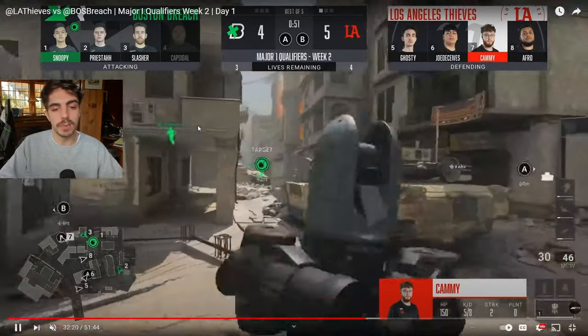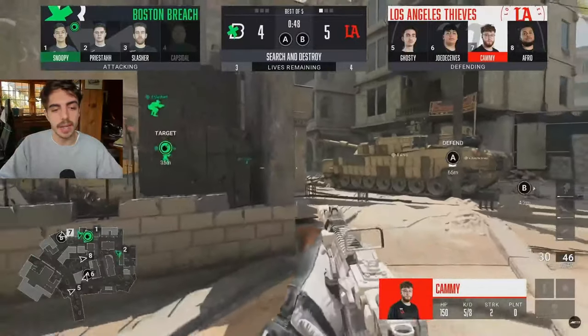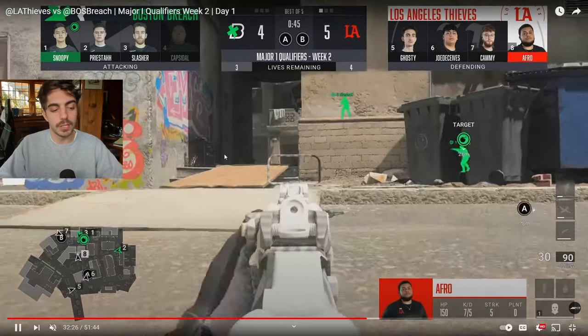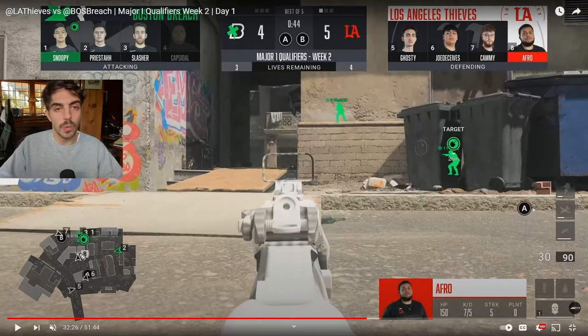It's a really decent setup by LAT with numbers advantage and it's going to be super hard for Boston to break if they play it right. Kami is going to try and play his life towards B side, get any type of info without dying, and he starts to realize they could be pushing towards B side because that's where their initial push was. No one else is seeing anything on the map and he sees some tacs being thrown from that side. So what he tells his team to do is adjust the setup — have Afro watching this mid cut so that in order to get to the B side and chow Kami, they need to pass Afro's line of sight.